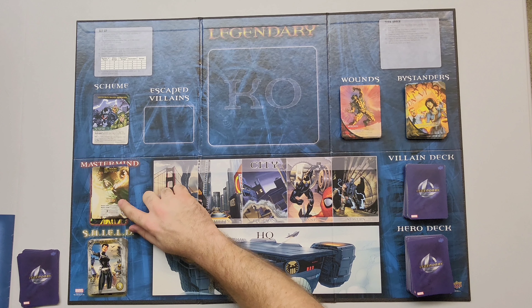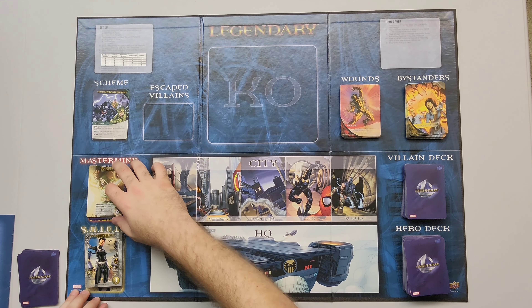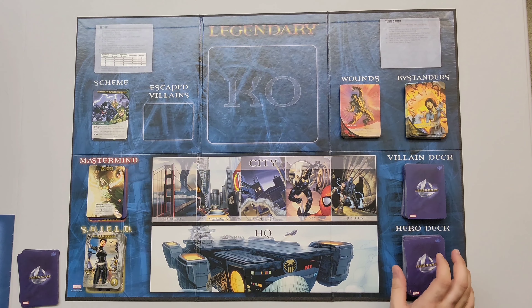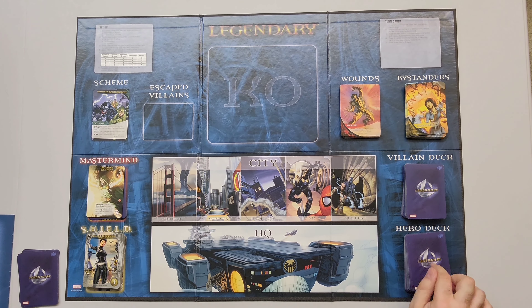You pick a Mastermind at random. I chose Doctor Doom, just to make things easier. And you lay out the Shield Officer. For this, I'm just going to be using the base game of Legendary Marvel. There are a lot of extensions and expansions — I have a lot of them, there are so many. And then, to start with, you pick five heroes at random, put them in your hero deck, and shuffle them up.